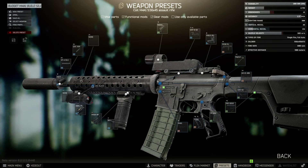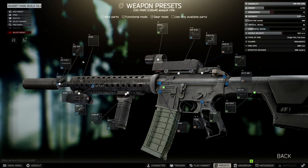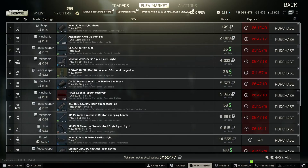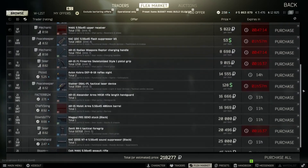So if you want to build this, get yourself an M4A1, go to the preset section and just build it exactly like it is here. If you can't find any of the items, it's probably because you haven't examined them. Here's all the different parts that are on the weapon — if you can't see them properly, you'll be able to see them in this list.